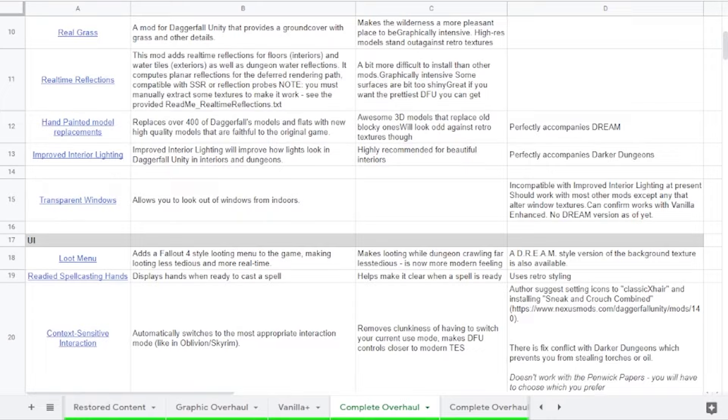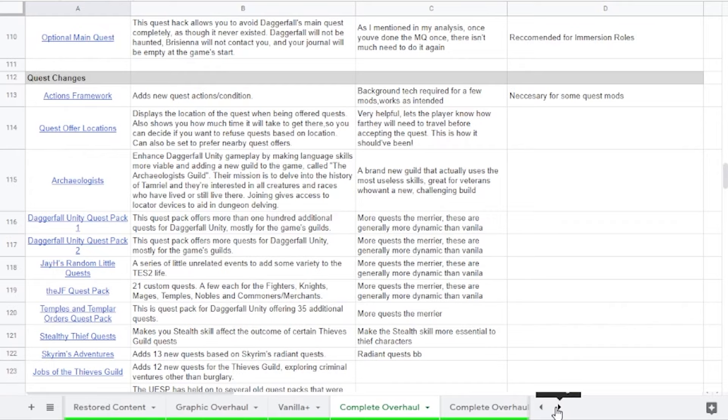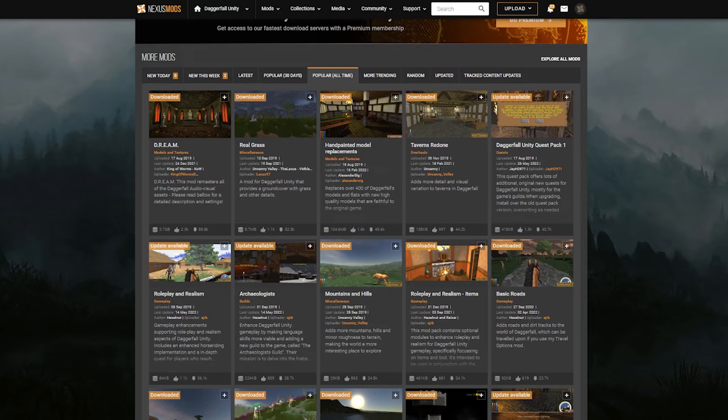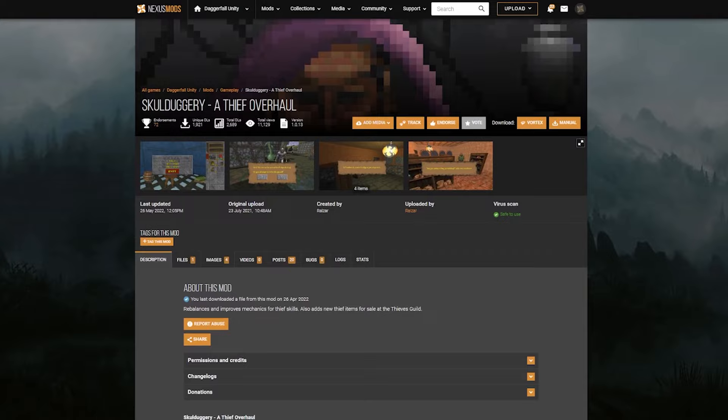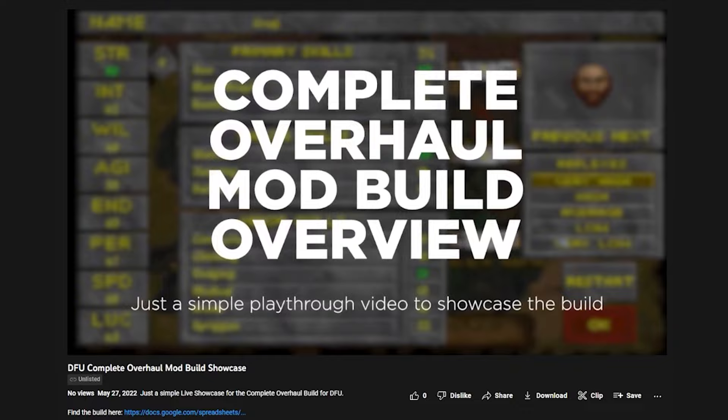There are so many more to cover that this video would simply go on forever. I hope this has shown you just how exciting the Daggerfall Unity mod scene is. Go check out the spreadsheet to read up on every mod included in this Goliath overhaul. Also remember that with all these mods, it's important to read their pages carefully while installing, so you know exactly what they are adding, otherwise you may miss some of the cool little things that they change. As with the Vanilla Plus overhaul, you can watch a longer live commentary showcase of this build, linked at the top right of this video now, and in the description below.